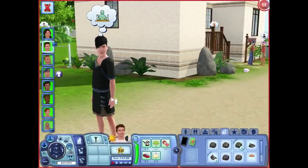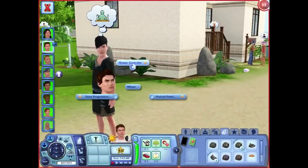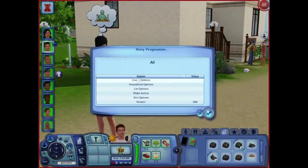Story Progression controls everything that happens in the town and every sim individually instead of a progression. It's actually pretty easy to switch on and off. You might have to do it from either the computer or from City Hall.